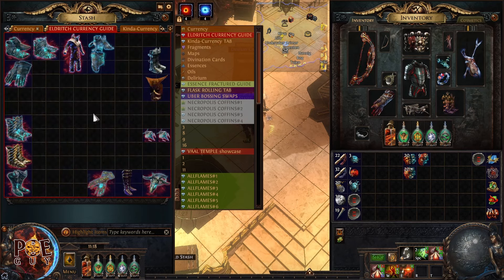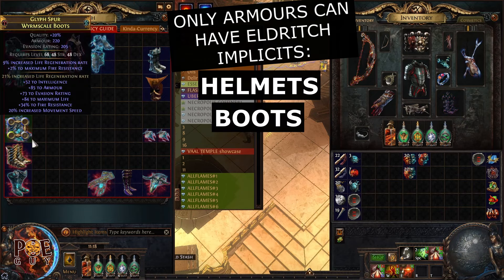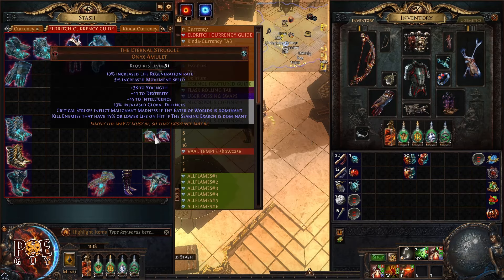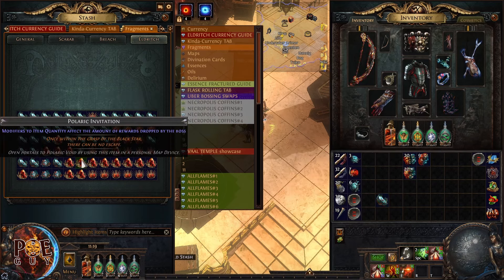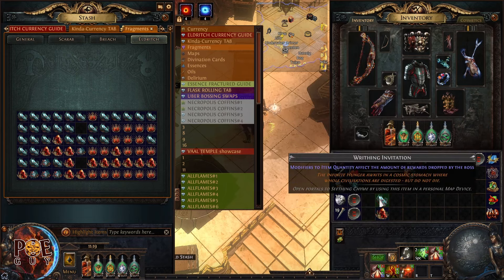We need to talk about these Embers and Icors. They only affect armors, meaning helmets, boots, gloves, and body armors. The rest doesn't work. There is only one exception in this game, which is a unique special amulet called the Eternal Struggle. You get the Eternal Struggle amulet from doing the small invitations — the Waiting Invitation and Polaric Invitation. It's an exception.